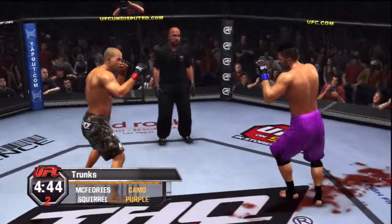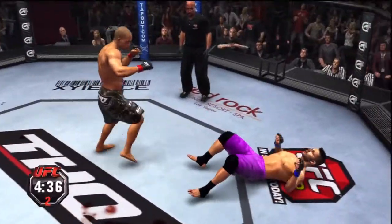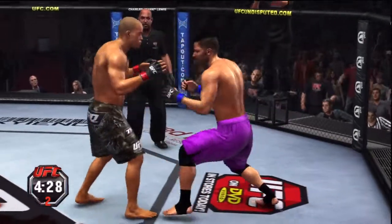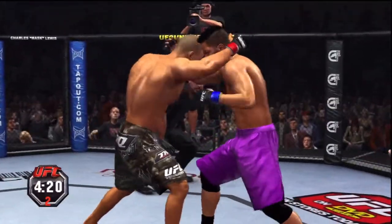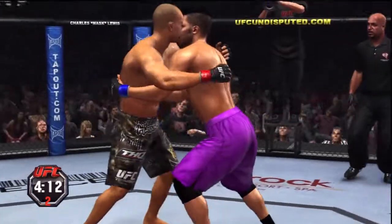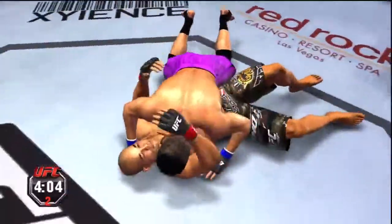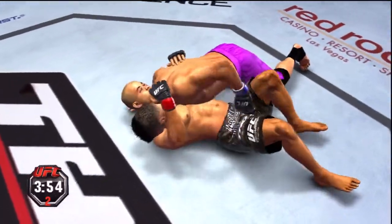Superman punch. Beautiful hook. Nice leg kick. Big shot. He's down. I can't believe he got back to his feet, but he is hurt badly. Joe, he's looking for some control here — he's got double underhooks. This is tremendous takedown defense, Joe. Very nicely done. Beautiful slam — picked him up, tossed him down. Side control.